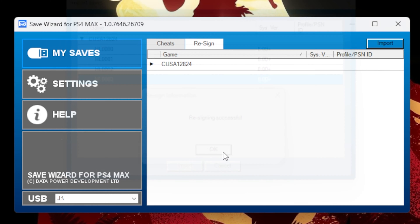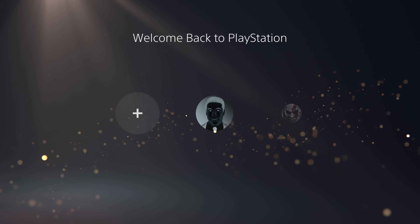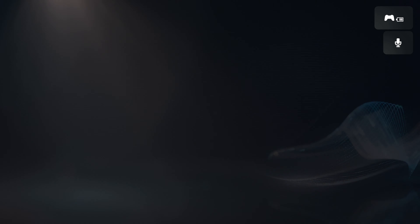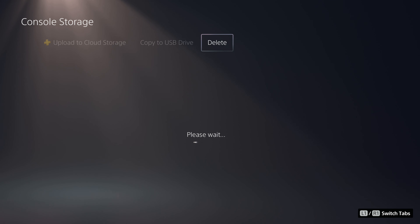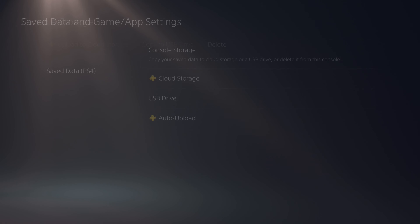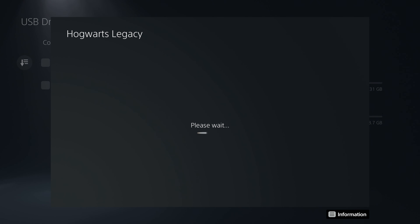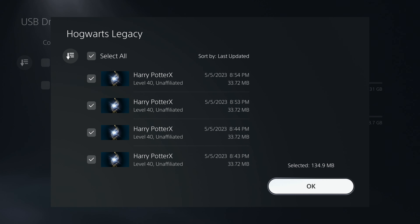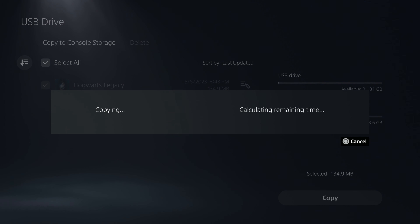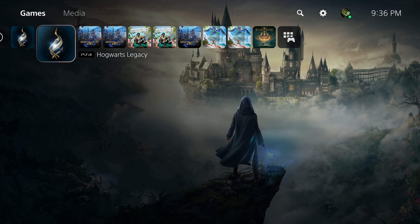Once you're done, all the files should be on your USB ready for transport back to your console. We're going to be using our saves on a profile with no trace of the game Hogwarts Legacy. Go to Settings, Save Data & Game App Settings, Save Data PS4. Of course make sure your flash drive is plugged in, and copy the files to console storage. Load the game and everything should work.